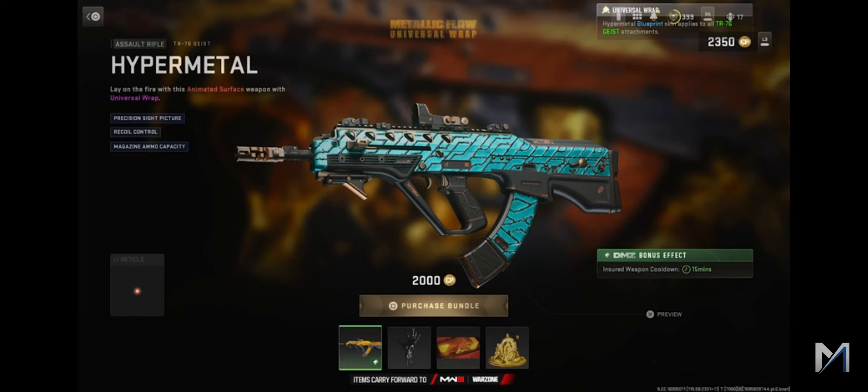Also in the store at the moment, there's a blueprint you can purchase using COD Points called Hypermetal — this is for the TR76 Geist. It's an animated wrap with a universal camo that changes from blue to red, so it's a really cool wrap. I thoroughly recommend getting it, though I haven't purchased it myself yet.